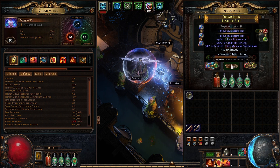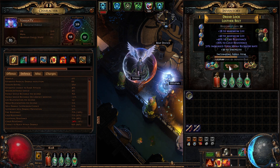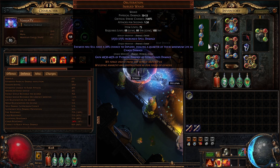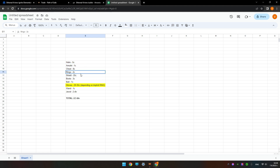The belt is quite terrible — I don't know if it's even worth one chaos — and I'm going to replace it with a Stygian Vise soon. Boots are the same story: just life and movement speed, nothing special. The wand has a 20% chance to explode and is a perfectly rolled wand with 40% maximum projectile damage as extra cold damage — I picked this up for one chaos. These are pretty much worthless on the market.